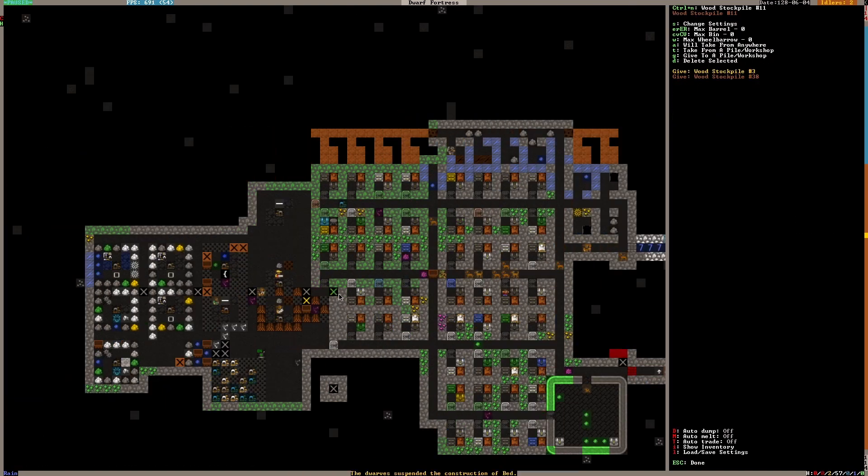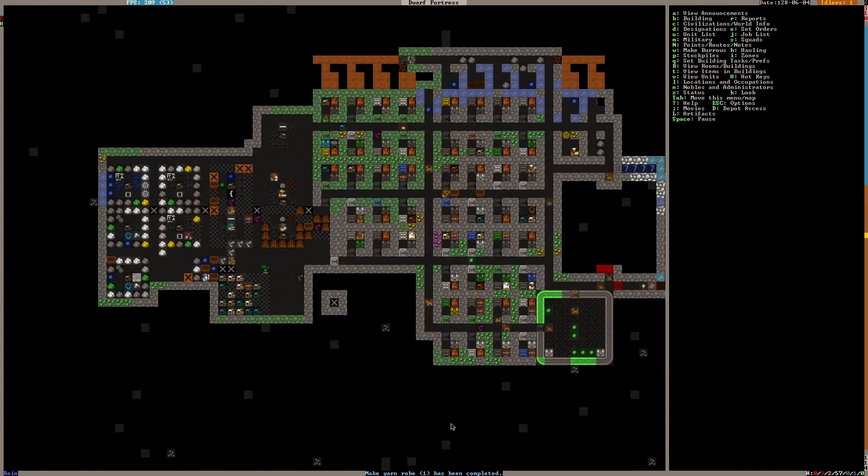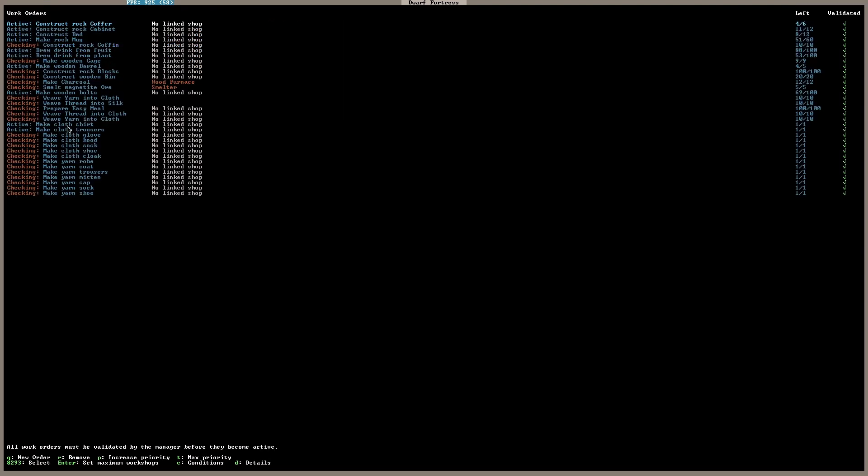They're still not using the quantum stockpile — there's plenty more wood, it just needs hauling. And as you can see, they're making the robes already — make cloth shirt, make cloth trousers. That's active.